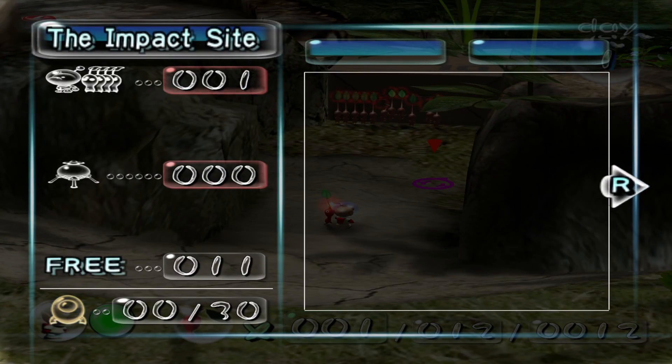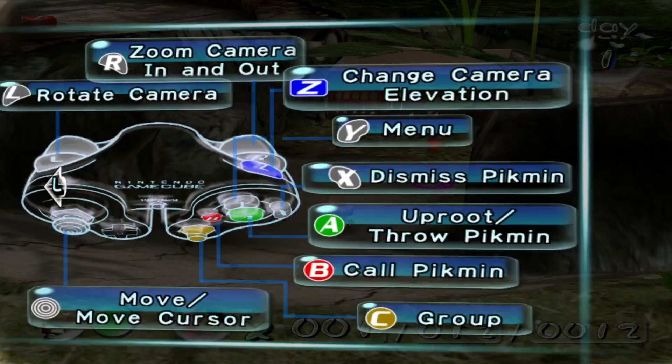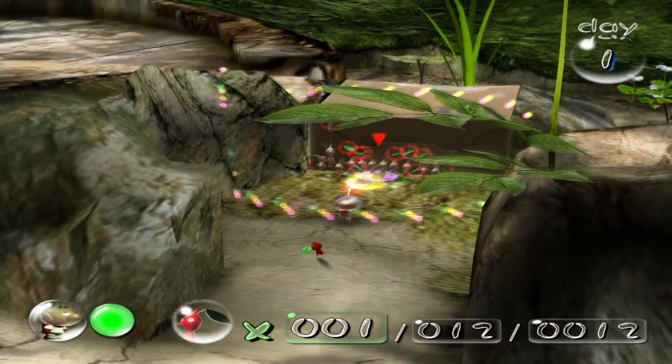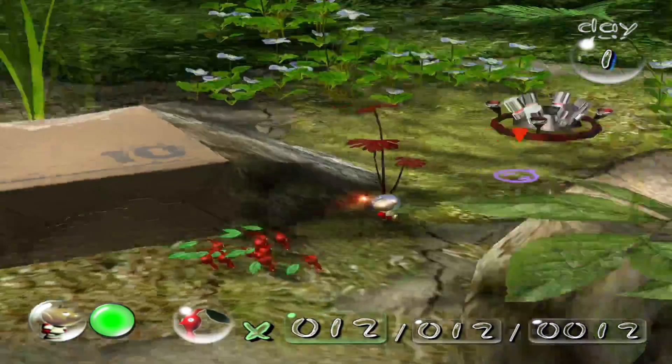Yep, which is this — so the impact site, how many Pikmin we have currently, how many are in the onion, how many Pikmin are free currently. And the 0 out of 30 on the bottom left — that has to do with how many ship parts there are, and there are 30 ship parts total. And here's the controls, but that's for GameCube controller — it's obviously not going to show PlayStation controller.